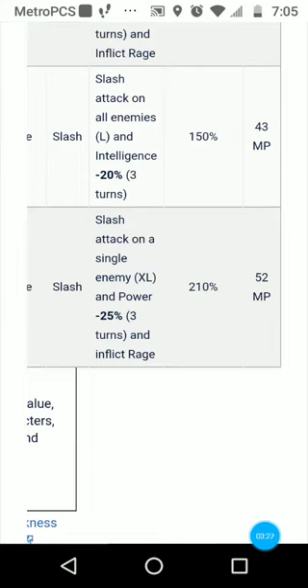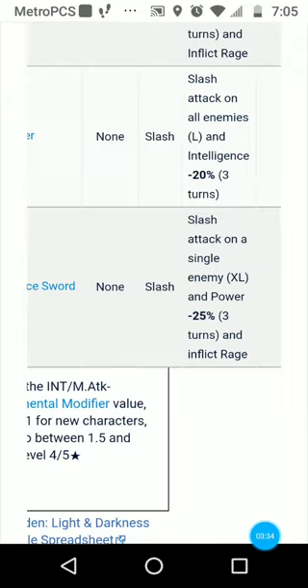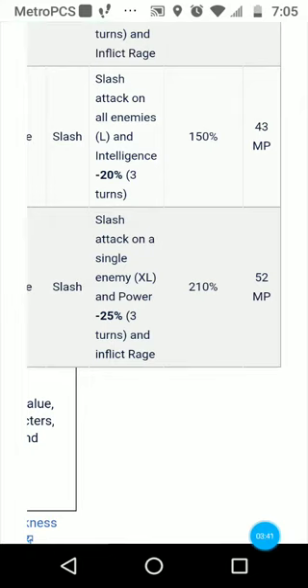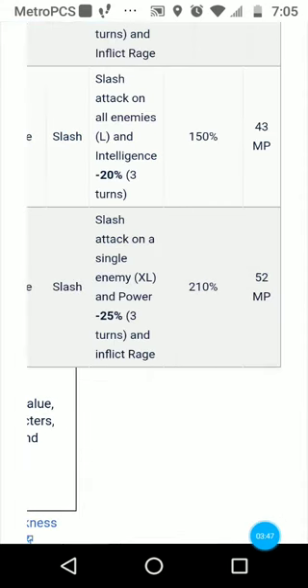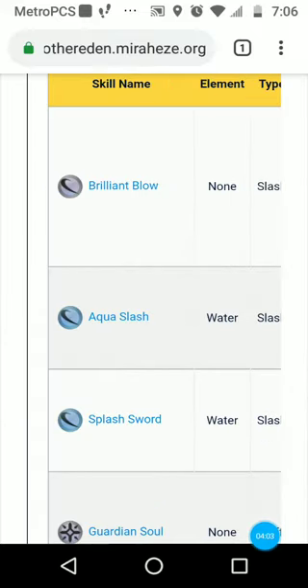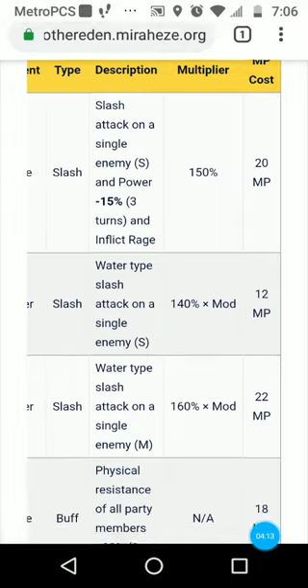If you need more AoE in your party, definitely grab Holy Saber. Deliverance Sword is an upgraded version of Brilliant Blow, and you can use either it or Holy Saber as your ultimate ability — it's your pick. Deliverance Sword does more damage, so if you don't care about mana, use that. But if you care about mana conservation, spam Brilliant Blow since it only costs 20 MP. If you need mana to last longer, use Brilliant Blow; otherwise, Deliverance Sword is fine.